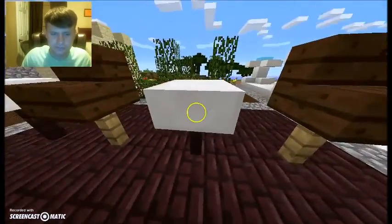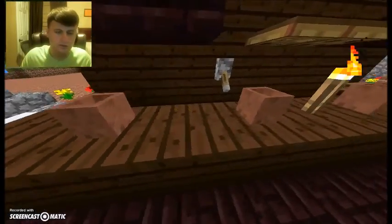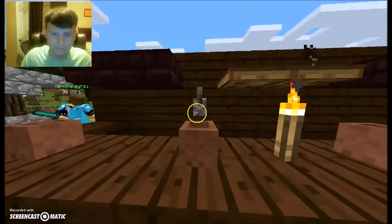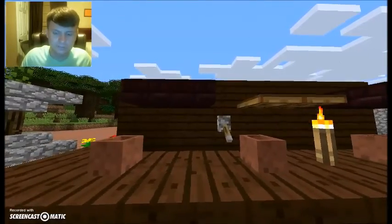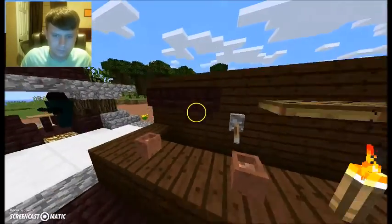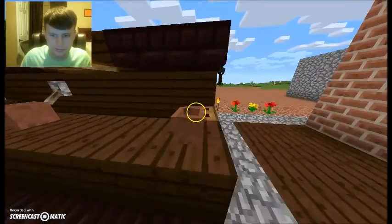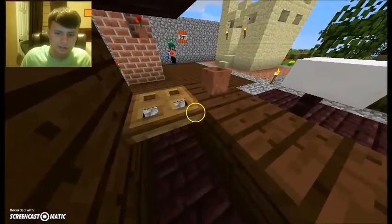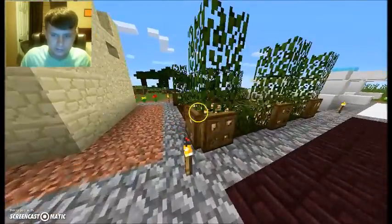Up here you've got cups — coffee, whiskey, whatever you prefer — and a tap right there. I know the materials don't match, but it's showing you different ways to make shelves inside your bar. Of course, slabs and trap doors. What's really cool is your bartender needs to get inside somehow, so there's a cool little doorway to get behind the bar.